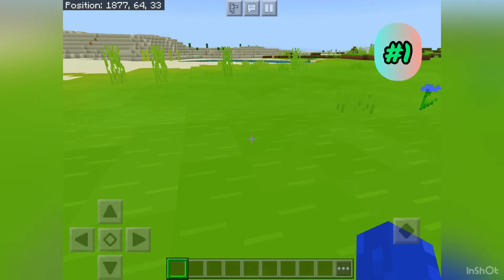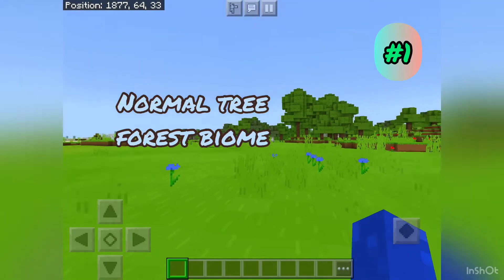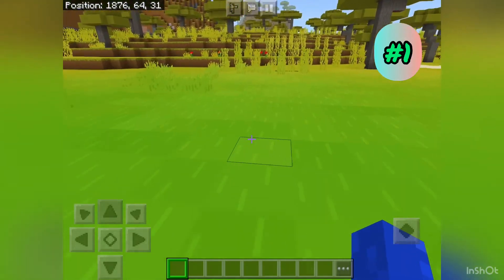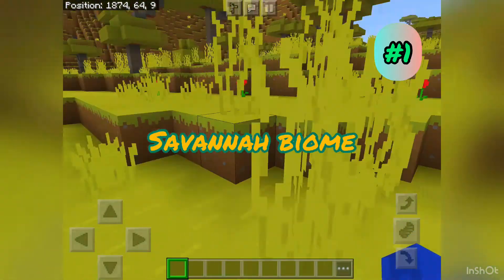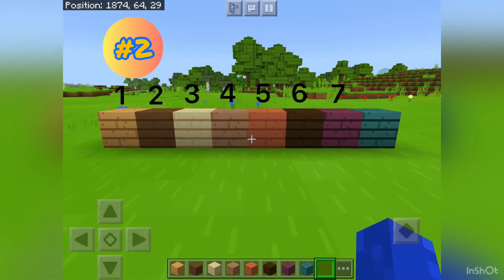Let's get started with number one. This is how grass looks in a normal tree forest biome, and this is how grass looks in a savannah biome. Number two: there are eight different variants, eight different types of wooden planks.